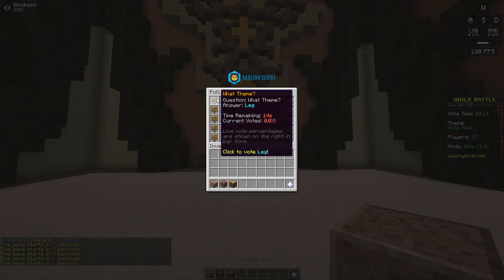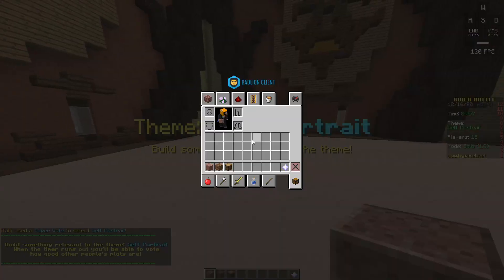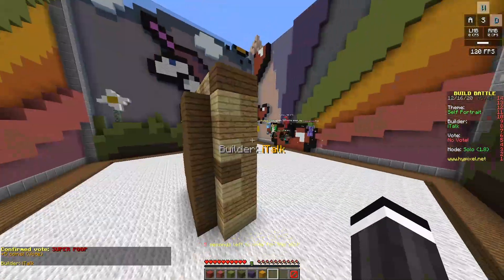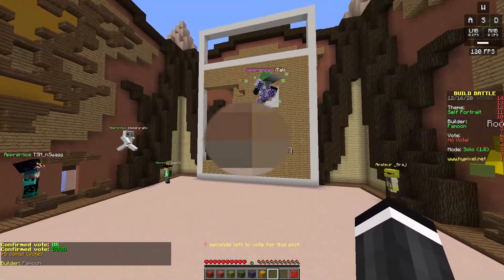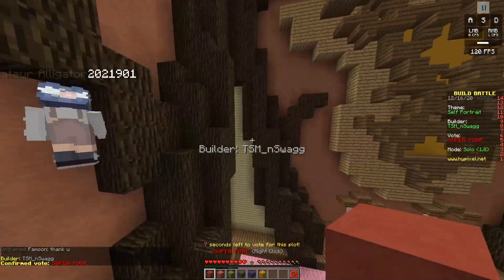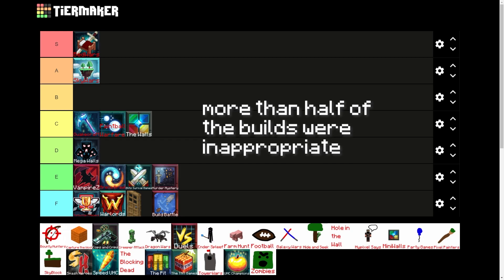Build Battle is up next. In Build Battle, you have five minutes to build something that best represents the chosen theme. He used a super vote — self-portrait. Oh my, that looks freaking hideous. And then there were multiple inappropriate phallic builds. Build Battle is getting an F tier because everyone was trolling.